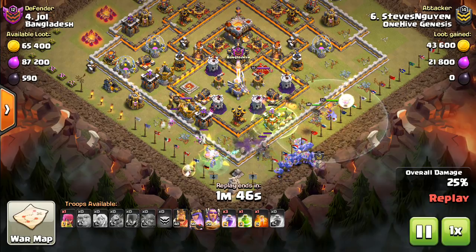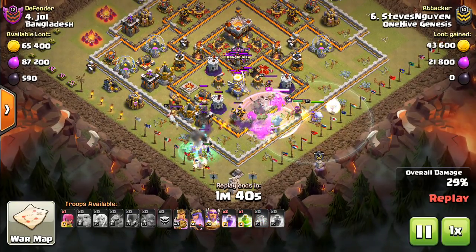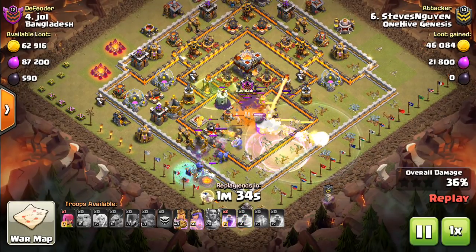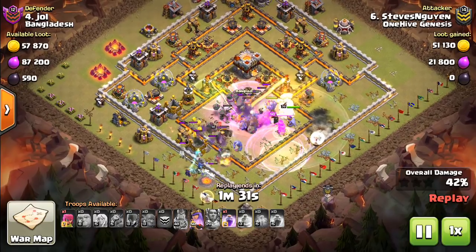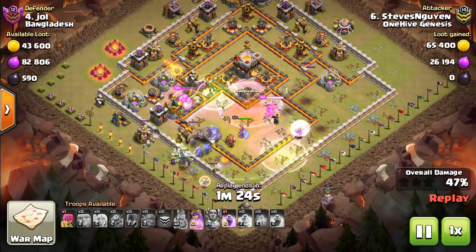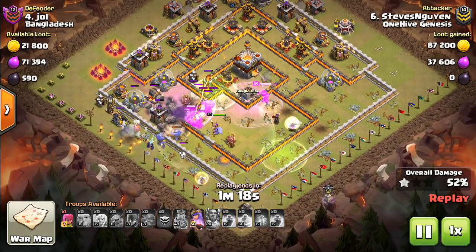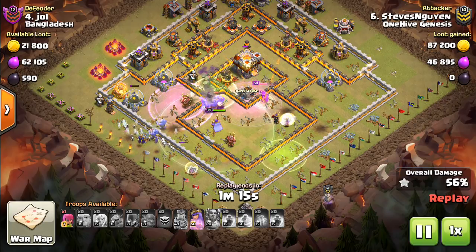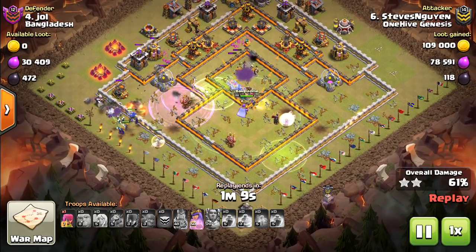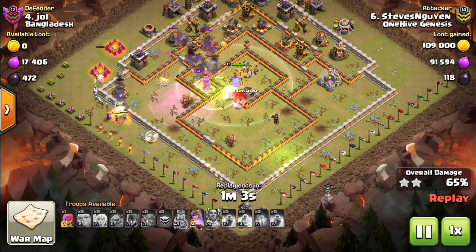This is possibly easier to execute than a 10v10 three-star attack if you're attacking an anti-two-star base, because the idea is you just got to get all the bowlers, the Queen that meets up, and then the Warden will follow. You get them all into the core, you take out the Eagle, you take out the Infernos, and then oftentimes the healers will switch back onto your Queen, and you'll have your Queen Walk up at the end of the attack. Just two jumps through the base — no need to bring any heals — the healers can heal the bowlers and also the Queen, plus you have the Warden's Eternal Tomb, so just as many jumps as you need to get through the meat of the base, and then rages for everything else.